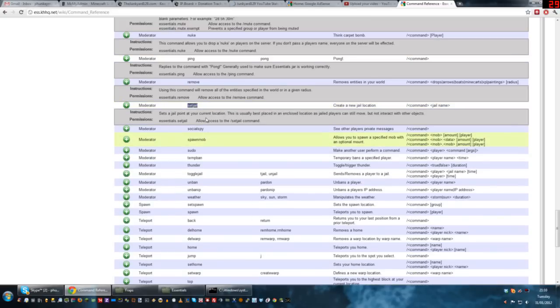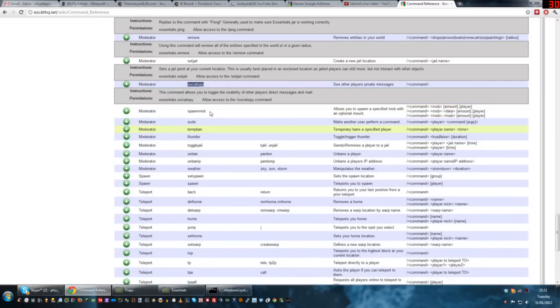Set jail — slash setjail space jail name sets a prison location so you can jail people. Social spy — slash socialspy lets you see other people's private messages, and it stays on until you do slash socialspy again.